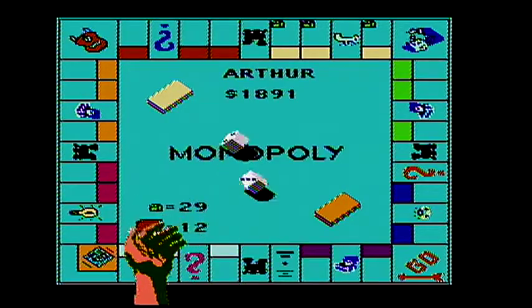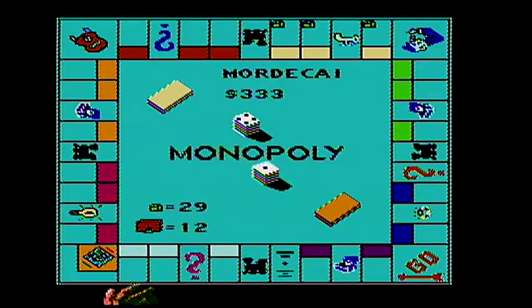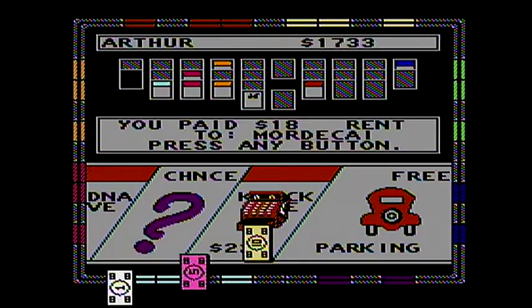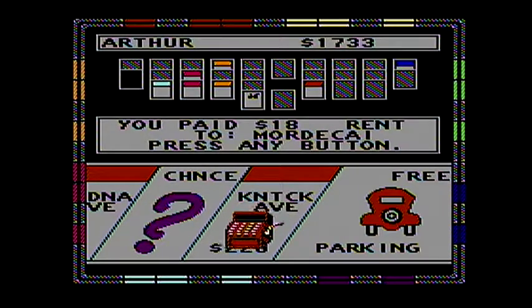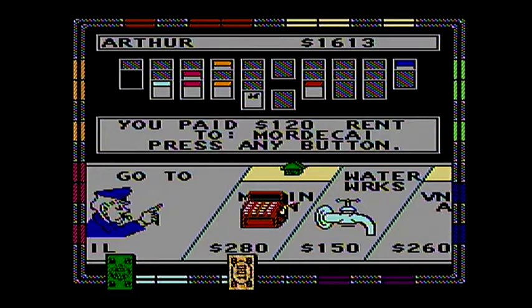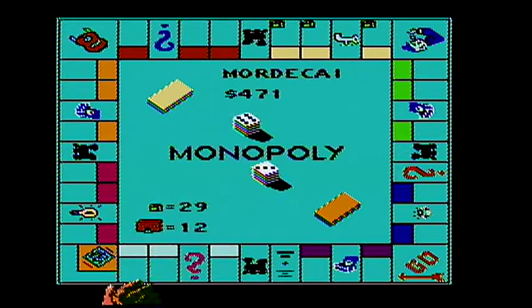Get up to $333. Arthur got States Avenue. So the final property is Baltic Avenue. There's no guarantee it will be sold. Hop on over. He landed on it — $120. That is huge.